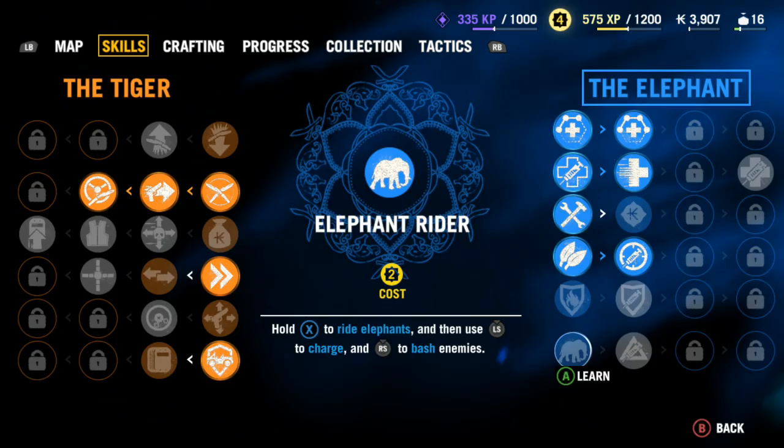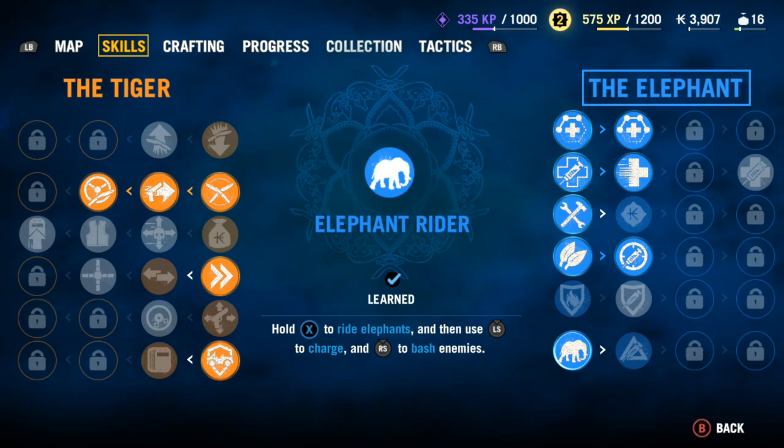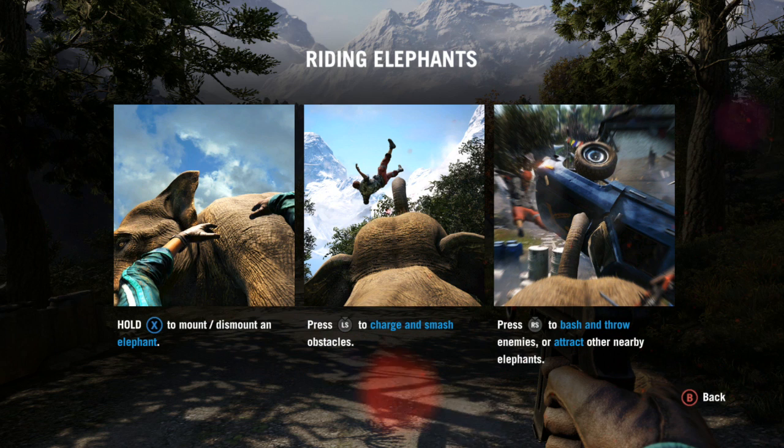This is a skill you'll need in order to do this achievement. It allows you to get on elephants by holding X, and then using the left stick click and the right stick click in order to attack enemies, as you can see on screen. You'll need this skill in order to even attempt this achievement or trophy.